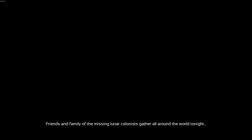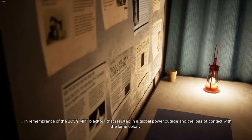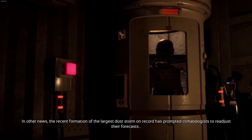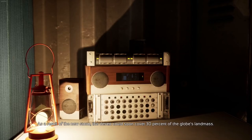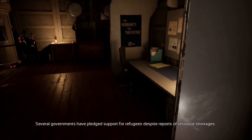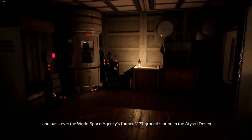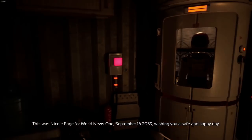Friends and family of the missing Lunar Colonists gather around the world tonight in remembrance of the 2054 MPT blackout that resulted in a global power outage and the loss of contact with the Lunar Colony. The blackout caused global turmoil, ultimately leading to the closure of the World Space Agency one year later. In other news, the recent formation of the largest dust storm on record has prompted climatologists to readjust their forecast — the desert could soon cover 30% of the global landmass. The storm is expected to pass over the WSA's former MPT ground station in the Adirao desert. Looks like we've got a dust storm inbound.